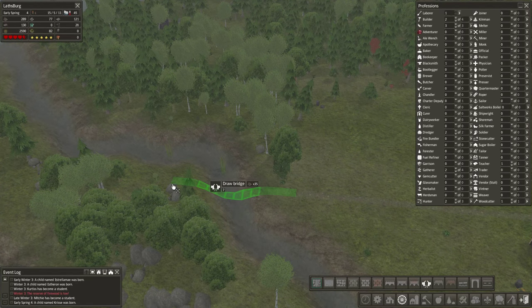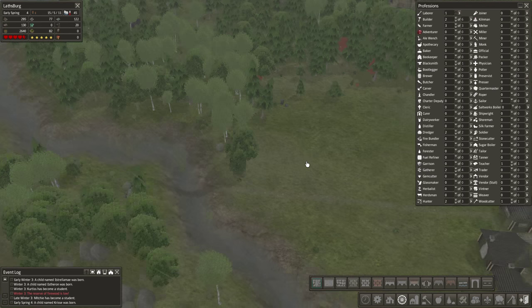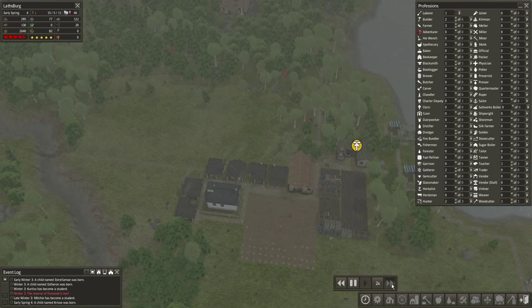Oh, a drawbridge — can I have a drawbridge over here? Cool. Can I have a really small drawbridge? That's going to be absolutely useless but I want it anyway. Okay, go ahead lads, make that.